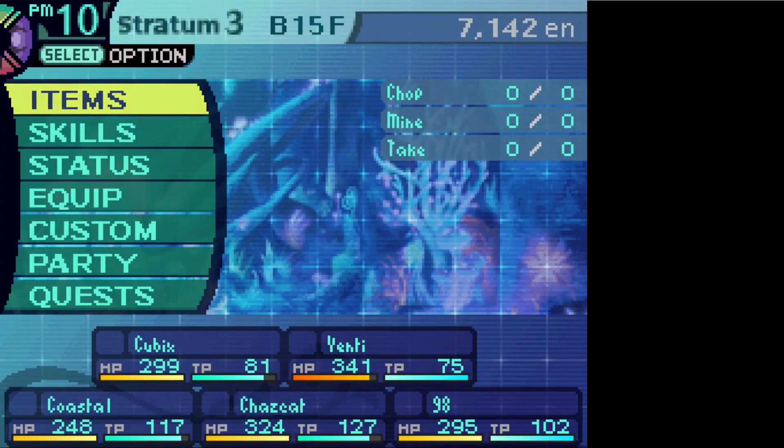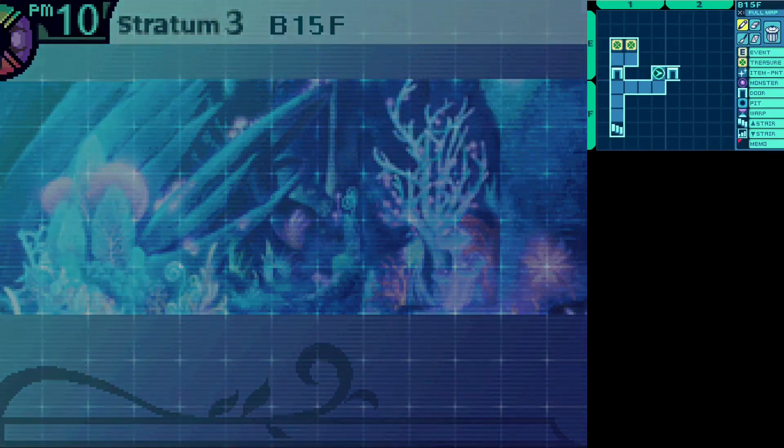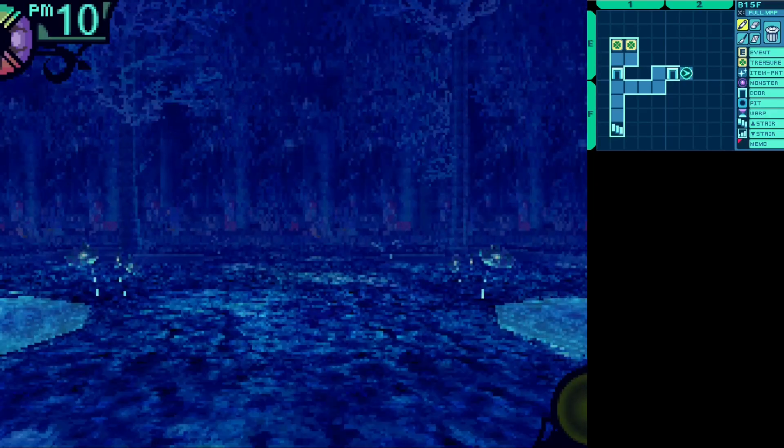Let's make sure everybody's all set. Coastal's not topped off on TP, but she doesn't need to be. Neither does Cubix or Chazcat for that matter. Now, not immediately, but take a few steps in and something's going to happen.